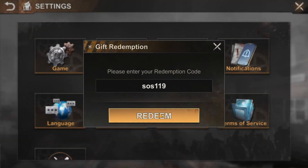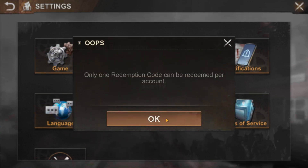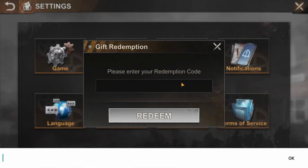The next active State of Survival Redemption code is SOS119. I just redeemed it while I was checking its validity, and this code will give you 500 biocaps, two epic search maps, one 10k supply crate, and 25-minute construction speedups.